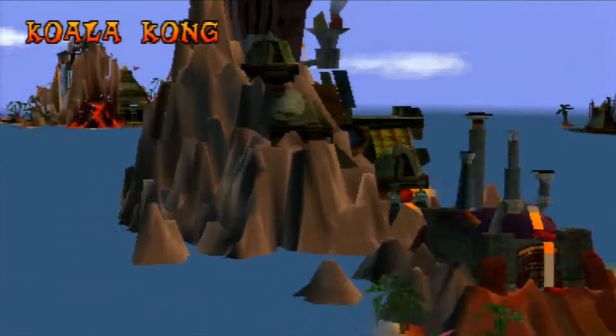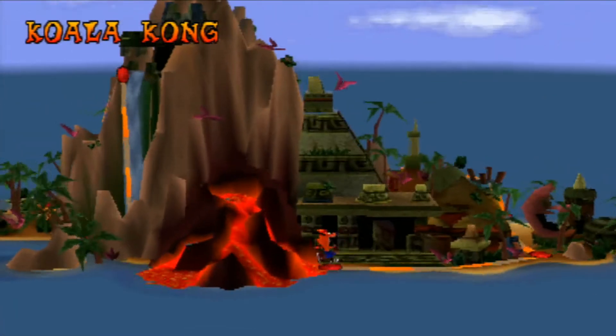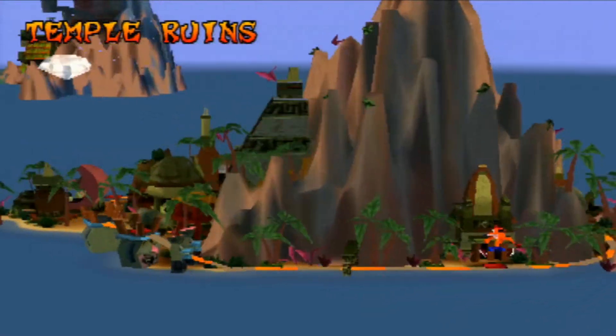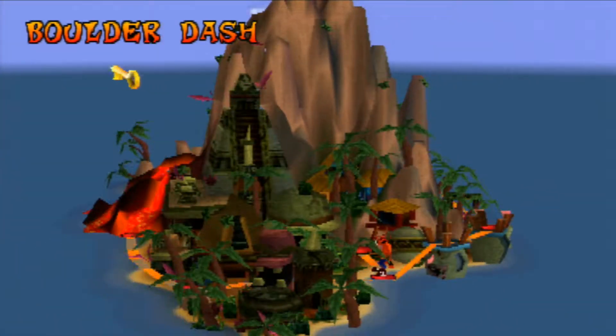Good thing we did Lights Out before heading on any further. So now we've got the Purple Gem. We can go back to Boulders — it's the one before the second hog, the one with the key. We've got to go back to the second island. How many islands are there? Like three, I think.